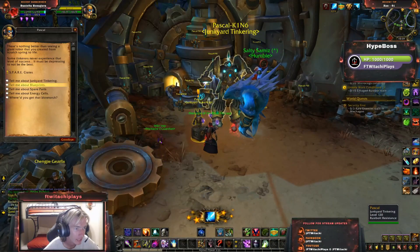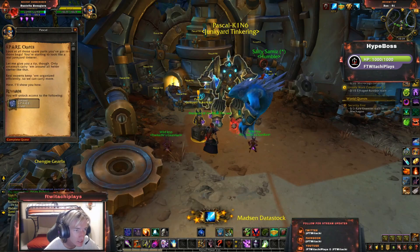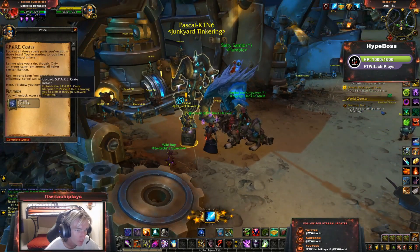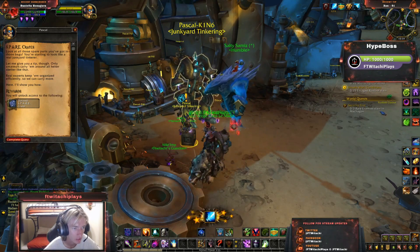Pascal King is giving me another quest called Spare Crates. You'll have access to the following, which is upload spare crates — Spare Crates, Blue Brainer, Pascal King — under the crafting of Joker Tinkering.